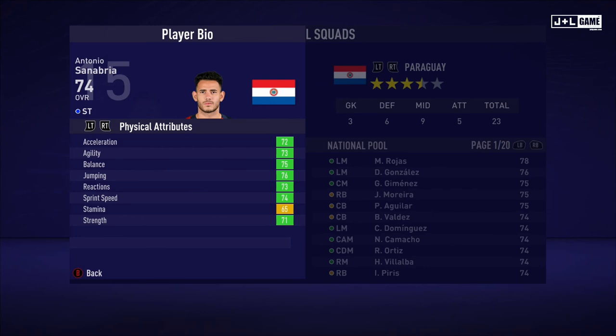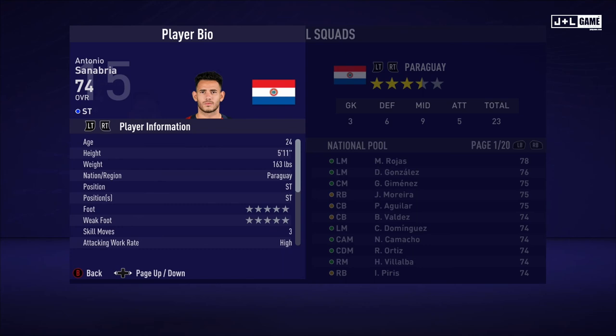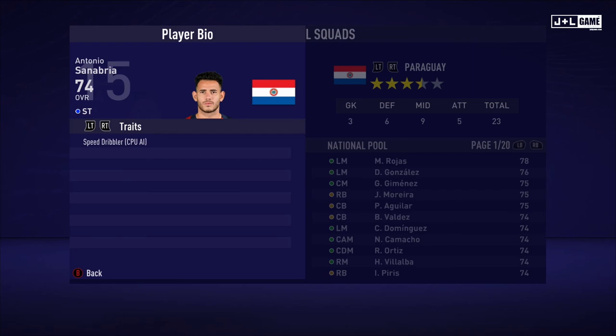Next up, Antonio Sanabria. Physical attributes mostly in the green with one yellow. Mental attributes mostly in the green, two red. And his skill attributes mostly green and yellow with a red — not bad. Here is his player information and one trait.